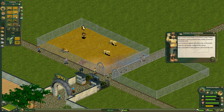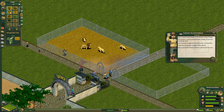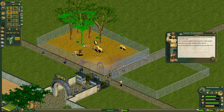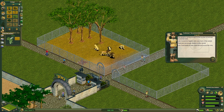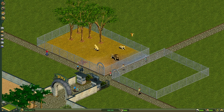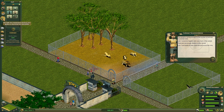We need more foliage to keep them happy. Their preferred foliage is the umbrella thorn acacia tree. Let's get some trees — oh, one too many, there's got to be an undo button. I don't know the undo hotkey, but that's fine. The zookeeper says it's not big enough but I really don't care — I'm just going to let them complain.